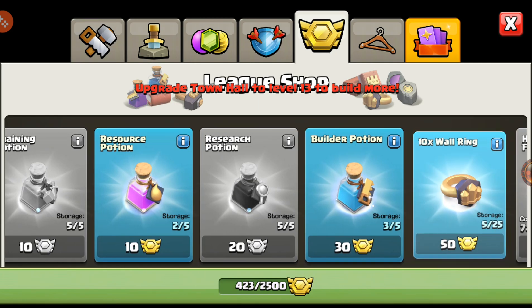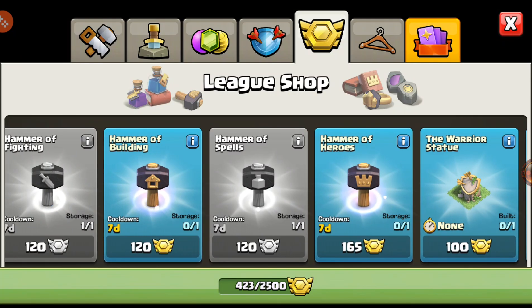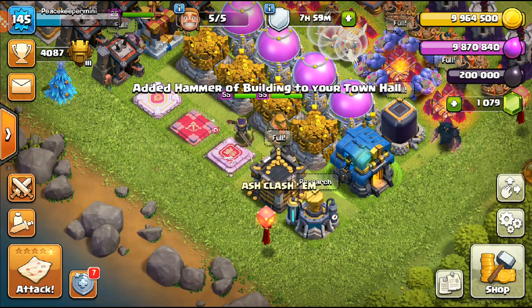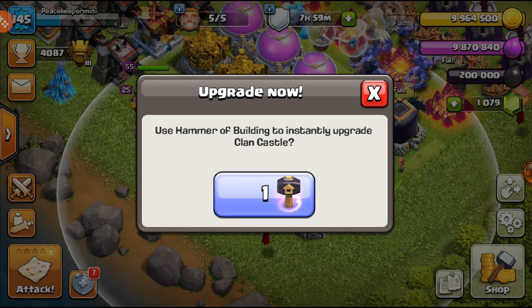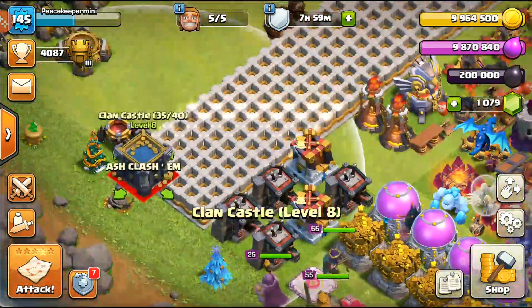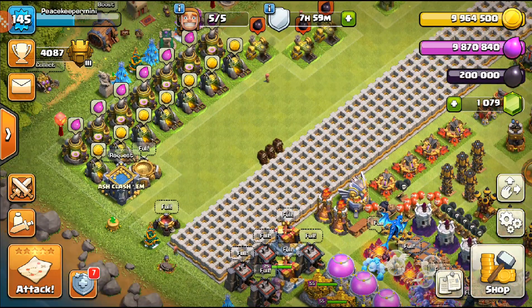We'll go back to the shop and grab another Hammer of Building and save that. Next, the Clan Castle is 14 days, but it's worth it — an extra five troop capacity, and this is where you can start Houdini Lalo or Blizzard Lalo. Hammer on the Clan Castle — three, two, one, bam.